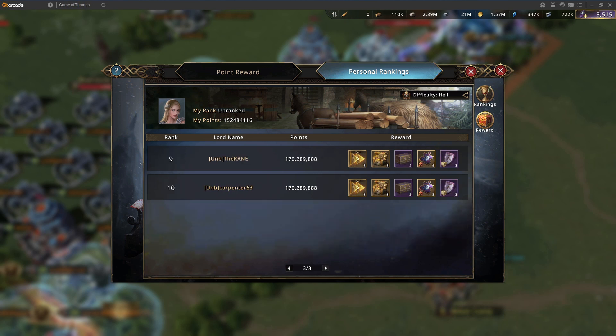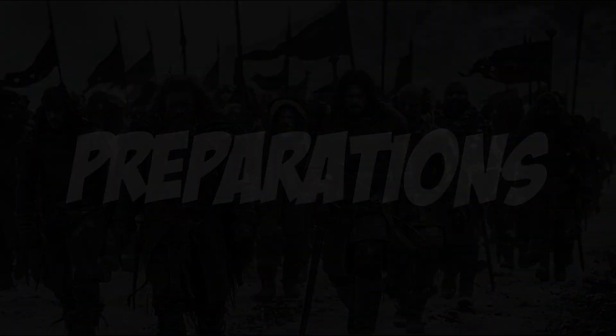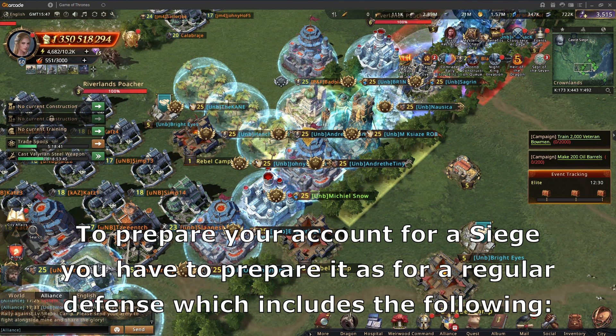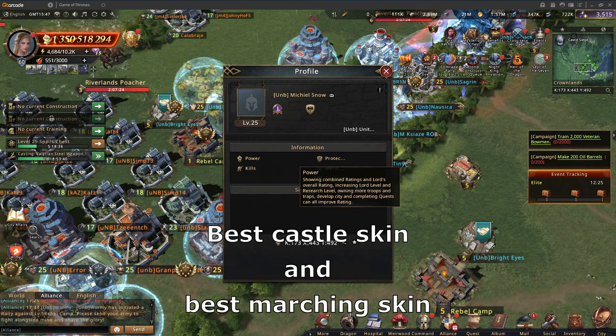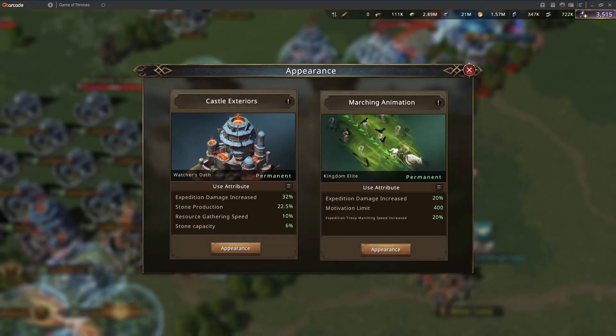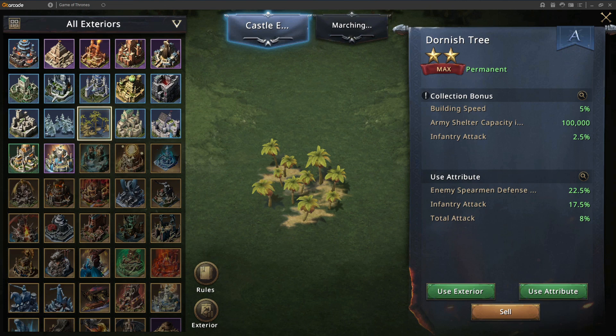As you can see, the top 10 will get these rewards. How should you prepare for a Wildling event? Basically it's about defending your castle, which means your castle will need to have the best skin for your defense type. In my case that's infantry, so my castle exterior has to be the best for infantry.